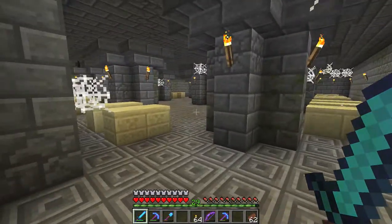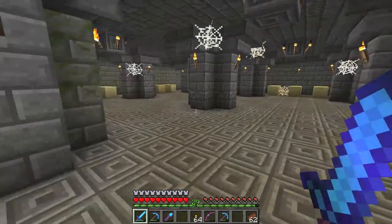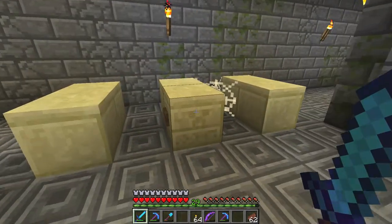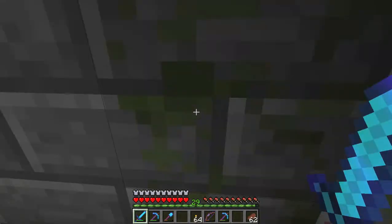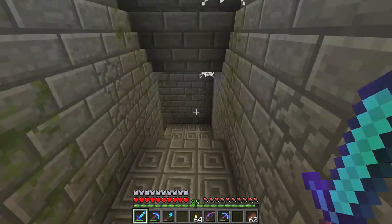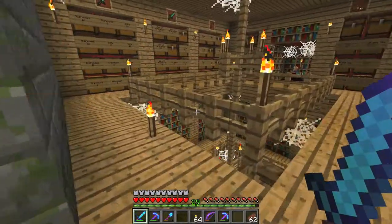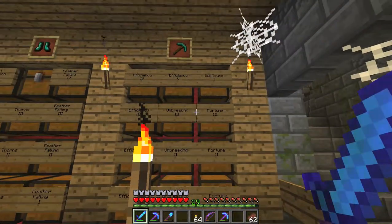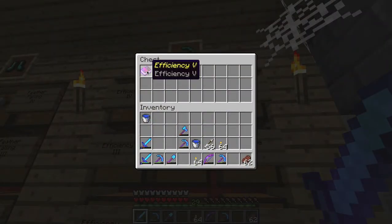Here we are underneath the church. I've obviously done some work and put some things in. Let's wander through to the library. The tunnel is to keep my bat in the right place but also to hide the doors — I didn't like the doors. So everything's now finished. There we are, all the way down, and we've got one of every type of book.